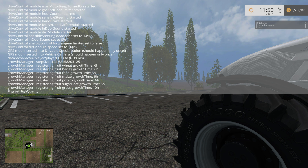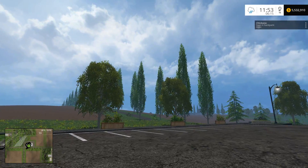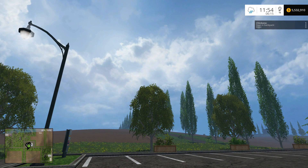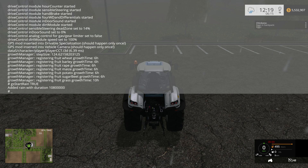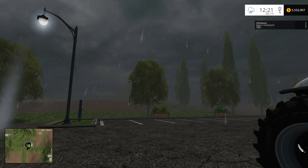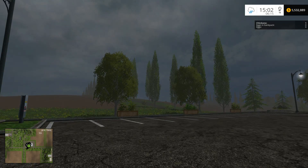You can set the time, go through all the options — high quality, show frame rate, start in-game mission, start rain. If you want to enable some of these, just type true. For example, we can start rain — I changed it and if I speed up time a little bit, there you go, it starts to rain. If I put false, it stops.